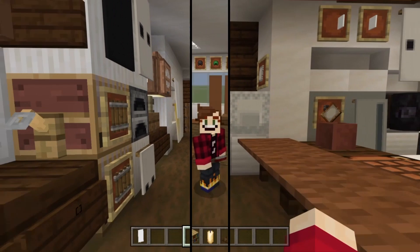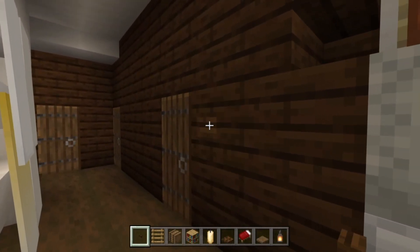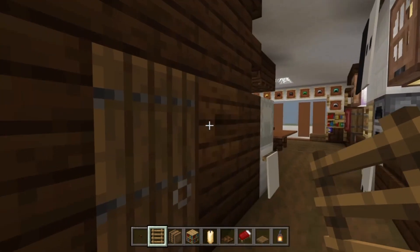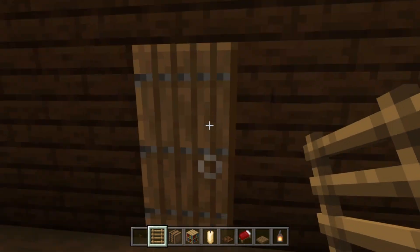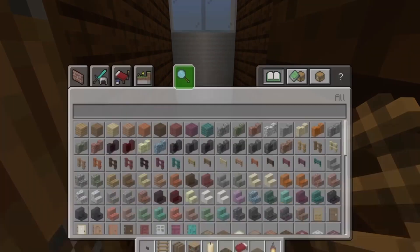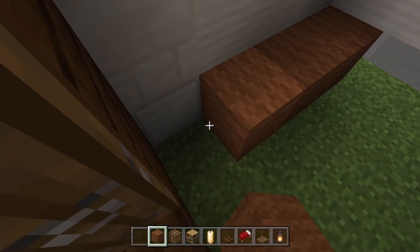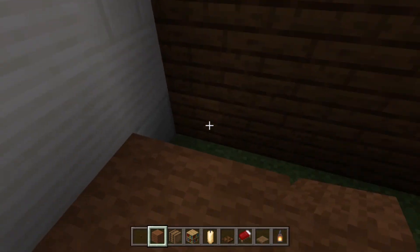Heading down to Eddie's uncle's room, on the way take a dark oak button and stick it next to each door here and here. Stick a ladder on this one — the buttons represent light switches and the ladder represents a little shelf. In Eddie's uncle's room — the first door on the right — we need to fill in the floor. Take brown carpet and fill in the floor here, then head across to Eddie's room and do the exact same, filling under this wall too.